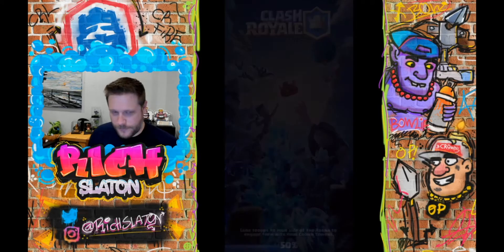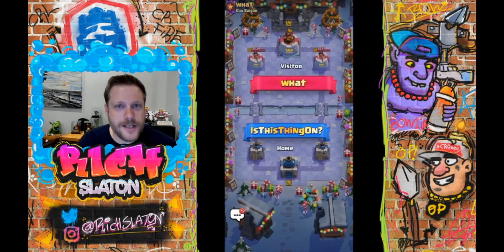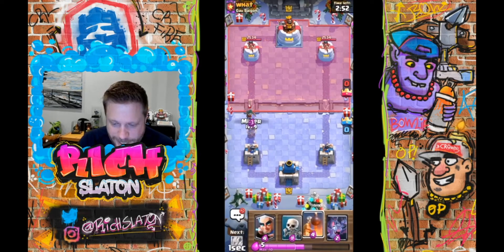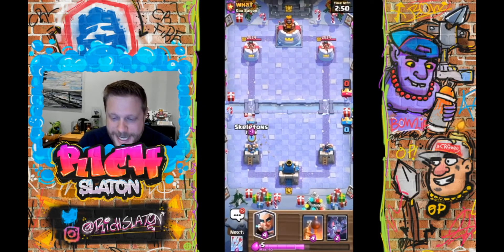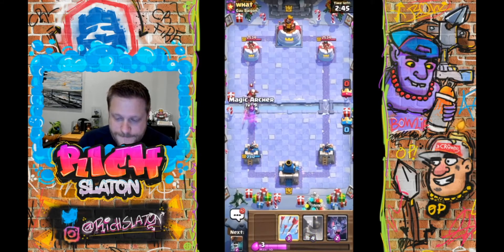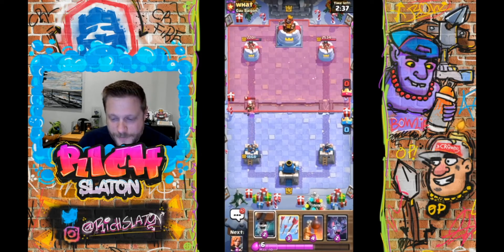Here we go. Can I get this Miner down in time? Boom, did it! He tried to get real cute with me. Let's trade Magic Archer for Magic Archer — you're gonna get more out of that than I will, unfortunately. So he's playing Bridge Spam. I'm new to these matchups because I don't play this deck, but we will find out. He must be playing Ram Rider, which is actually good for me.